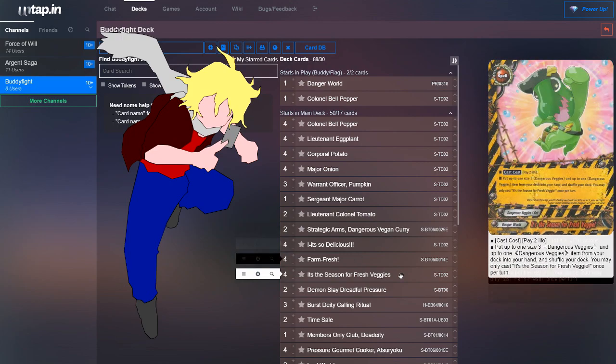Next, we run four copies of It's the Season for Fresh Veggies. Its cast cost is pay two life — which is nothing in this deck because we have multiple ways to gain life back. You get to put up to one size 3 Dangerous Vegetable and up to one Dangerous Vegetable item from your deck into your hand and shuffle. This card can tutor out the big Curry and also tutor out the item.